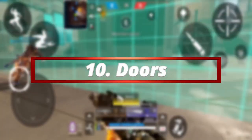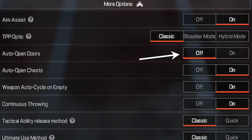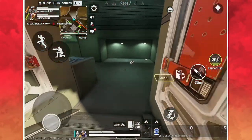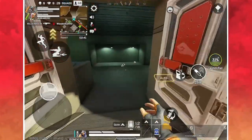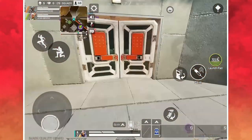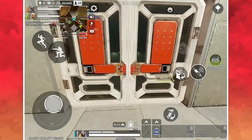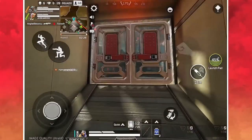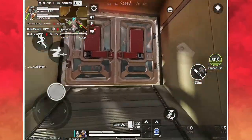Starting at number 10: doors. By default, doors in the game will automatically open and close when standing next to them — turn this off immediately. Being able to close doors behind you when running from an enemy and keeping them closed can actually save your life. You don't want doors swinging open automatically. Also note that doors can be destroyed with either 2 melee hits or 1 grenade, but in ranked, having control of doors is very important.